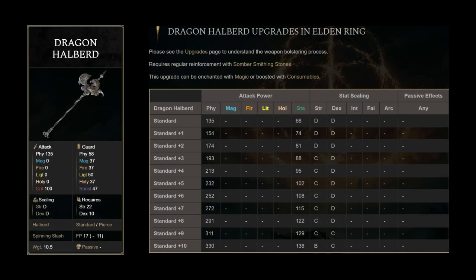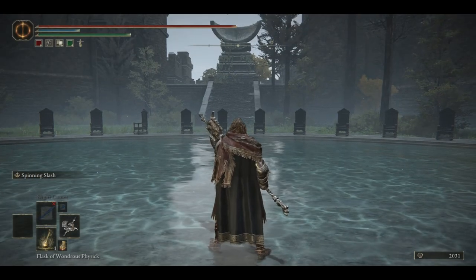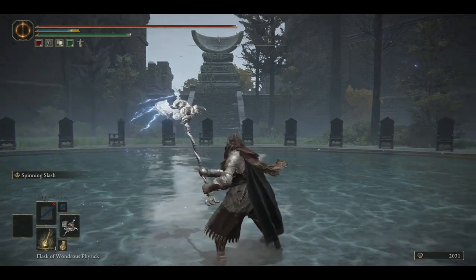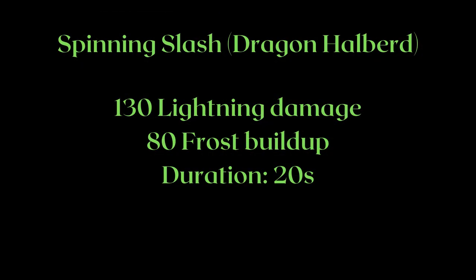Next we have the Dragon Halberd, which deals bonus damage to dragon type enemies. The interesting part about this weapon is, while it has the Spinning Slash weapon art, its Spinning Slash is actually unique. In addition to doing the regular Spinning Slash, this weapon art applies an extra 130 lightning damage and 80 frostbite buildup to the Dragon Halberd for 20 seconds.